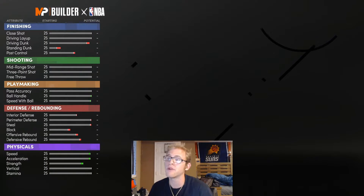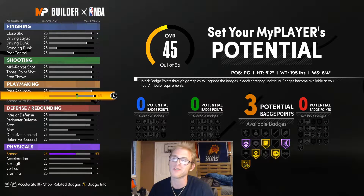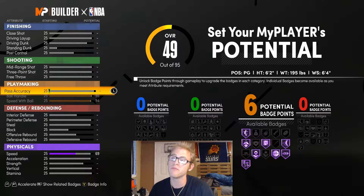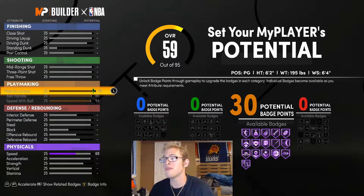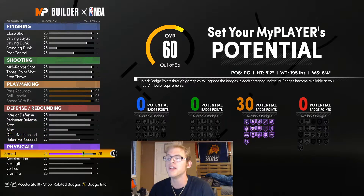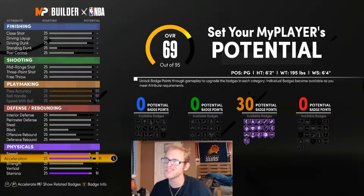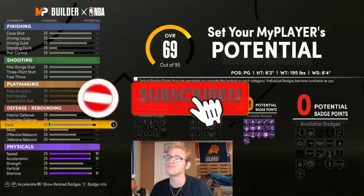Everyone knows Kyrie pretty much has the best handles in the league — probably the best handles you've ever seen. I would max out ball handles and speed with ball. You could just max out all these playmaking stats. I can definitely see the argument for giving him 30 playmaking badges and just going with it. I'm going to go with speed and acceleration all the way to 91.